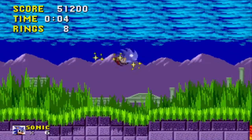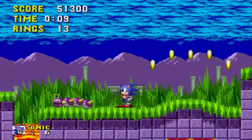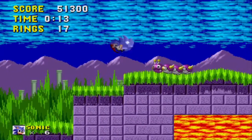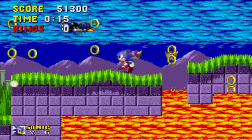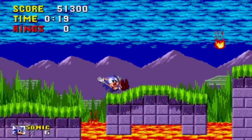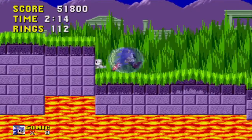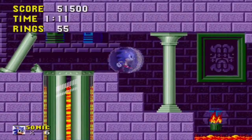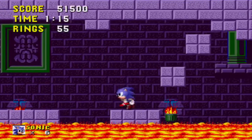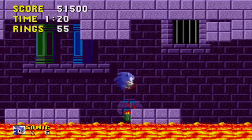New, more dangerous obstacles await Sonic in the Marble Zone. The scenic waterfalls from Green Hill Zone have been replaced with lava pools, and cute crab robots have been swapped for thorny caterpillars. Just like before, progress through the stages very carefully and always be on the lookout for traps. Roll through caterpillars or jump on their heads to avoid their spiky bodies. Unlike many other areas, Marble Zone is fairly linear and involves a lot of platforming — be patient as you crawl through this lava-filled dungeon.